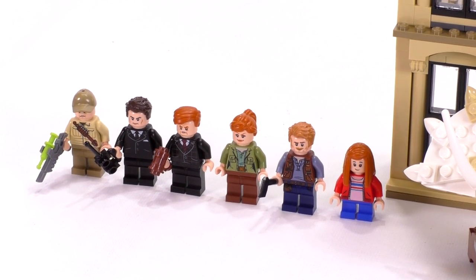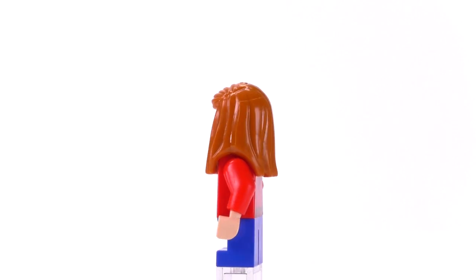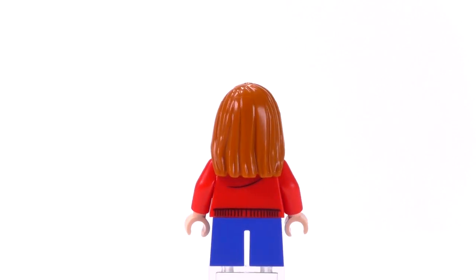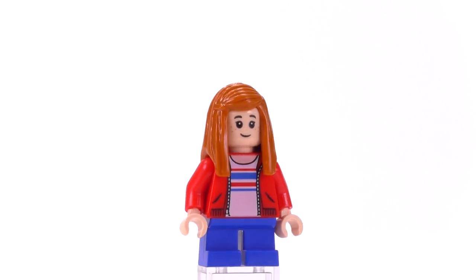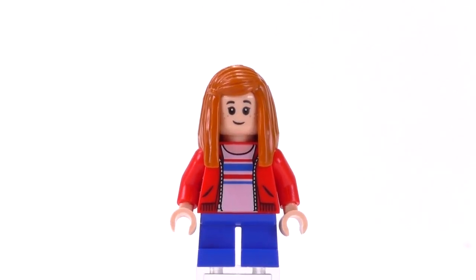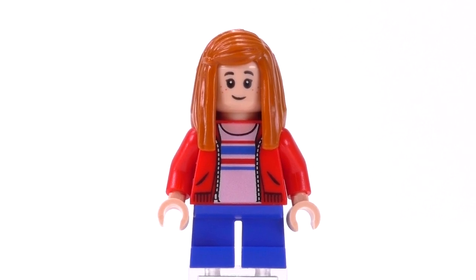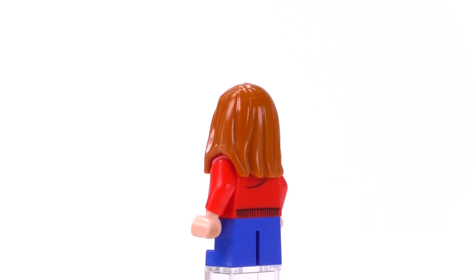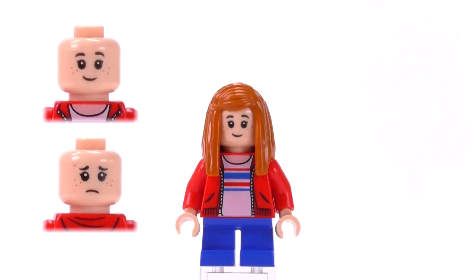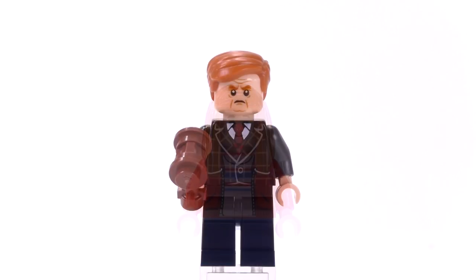Let's start with Maisie Lockwood first, because the print for her torso piece is probably the best one from this set — I think it's exclusive to her. I like the stripe detailing that goes along the shirt, perpendicular to the jacket detailing along the front of the torso. There's a little bit of printing along the back. She has short red hair and a pretty standard childlike face print.